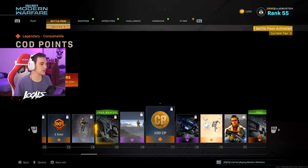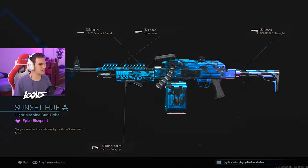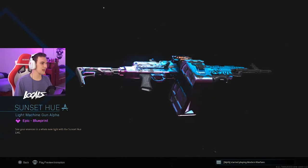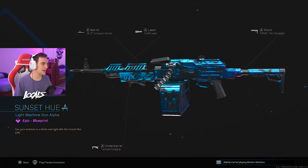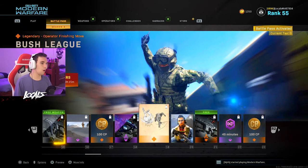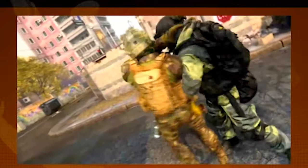We got a Show No Fear calling card. Another 100 COD points. We got a sick LMG variant — why is this on an LMG? Could I add this on a freaking SMG or an AR? Put it on an LMG — waste of a blueprint, but it looks pretty sick. Oh, we got a brand new finishing move. Let's see it. Oh... that shit goes crazy.